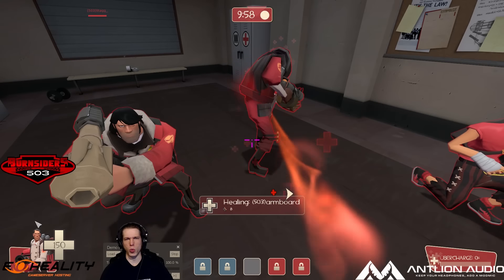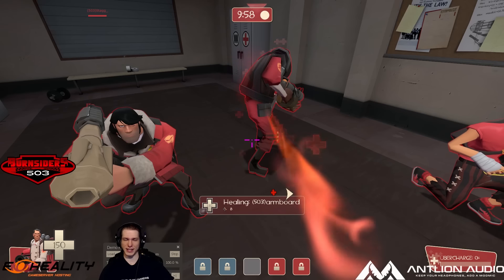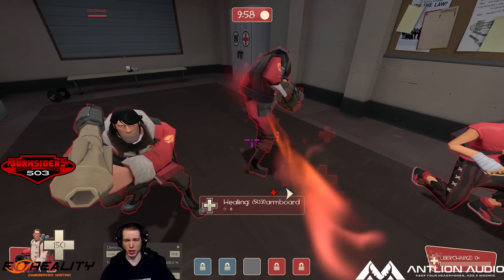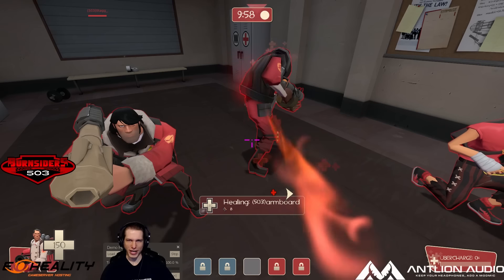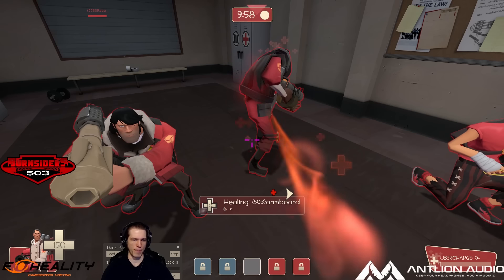Welcome to another edition of Eckstein Plays, featuring the Portland Burnsiders versus That's So Randall. The Burnsiders picked up another forfeit win before this, taking our record to 2-3 going into this match. Our starting six: Armbord on Demo Man, Stag on roaming soldier, Fletcher on pocket soldier, and the Calm and Serby on scouts. Opponents That's So Randall have Uber and Ace on scout, Randall on roamer, Christie on pocket, Zoma the Demo Man, and Translucent Feces on medic.